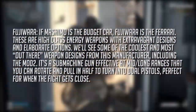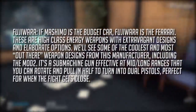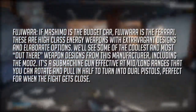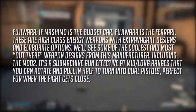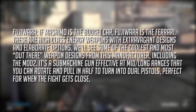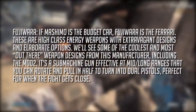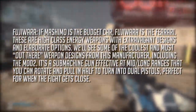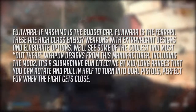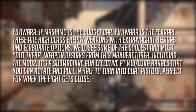As they say, if Machinimo is a budget car, Fujiwara is the Ferrari. These are high-class energy weapons with extravagant designs and elaborate options. For example, the MA2 — it's a submachine gun effective at mid to long ranges, and you can rotate and pull it in half to turn it into dual pistols, perfect for when the fight gets close.